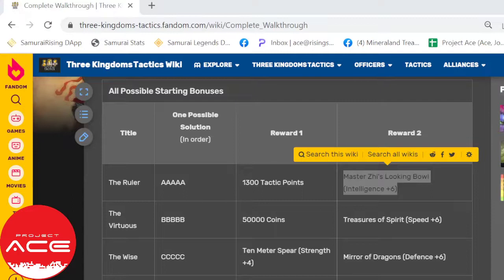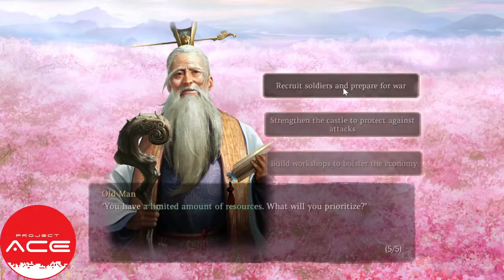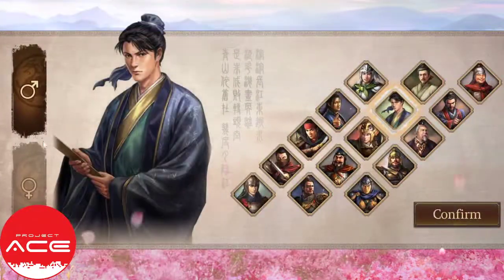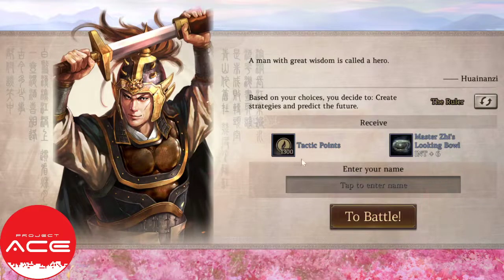So I will be choosing all A. Let me click A, A, A, A, A, A. There we go. Once you manage to choose all the options, they will ask for your name and an avatar. Let's choose this guy. You'll get 1,300 tactic points and an int equipment — which is pretty good.